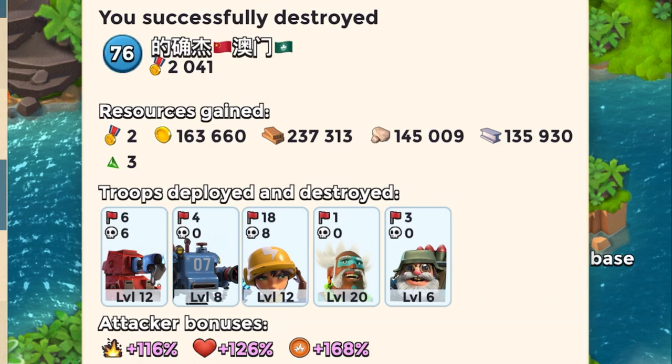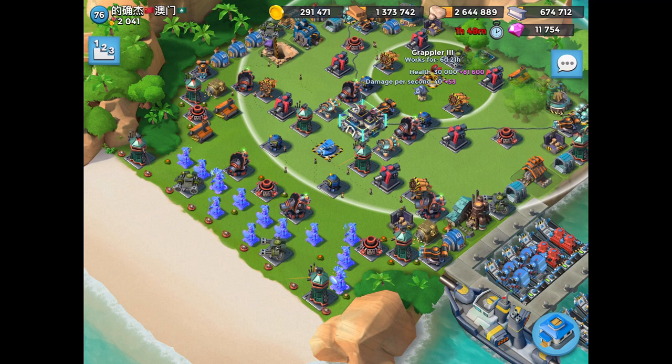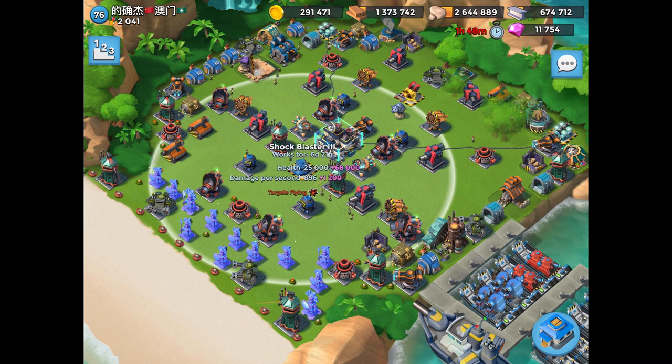This attack was a full eight boosted offense, and this current tribe has a gunboat energy cost reduction and gunboat energy boost, so it really helped my strategy. Looking at the health of these items, the Grappler alone was 111,600 health.